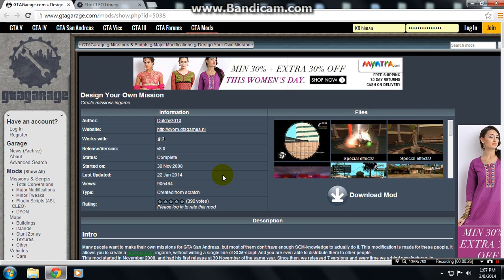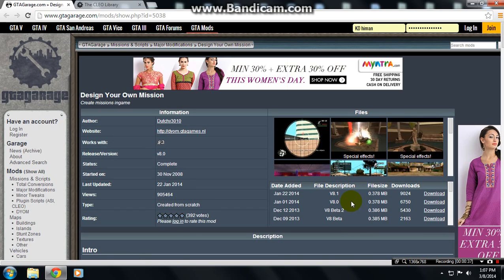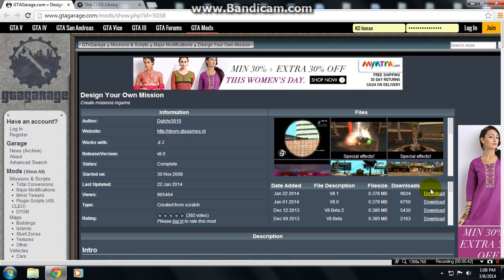When you open the DYM mod link you will see this window on gtagarage.com. You have to click on 'Download Mod' and there will be many versions of DYM. The latest one is version 8.1, so just download it. I'm not downloading it because I already have it.